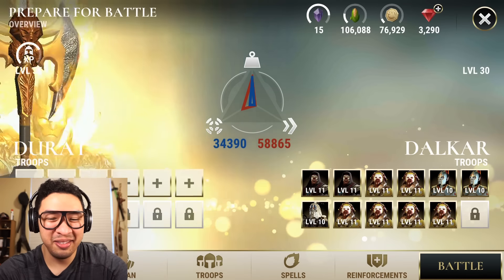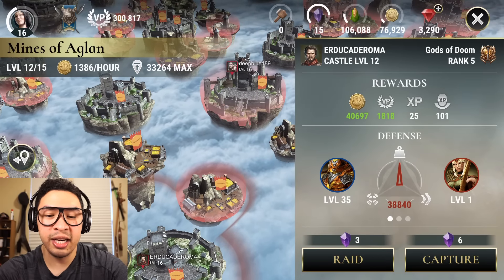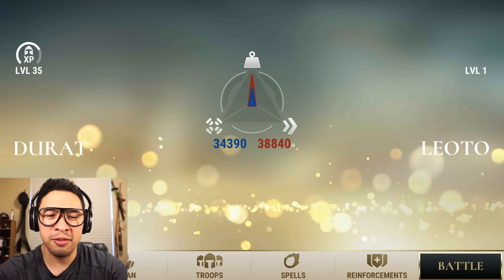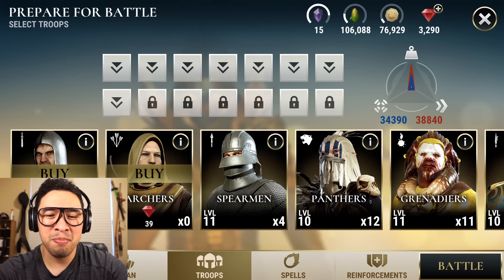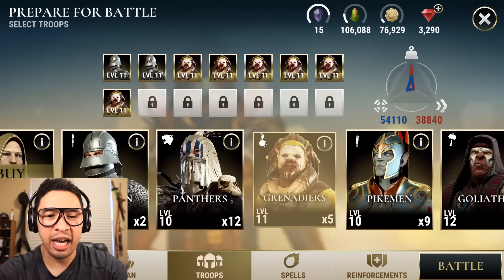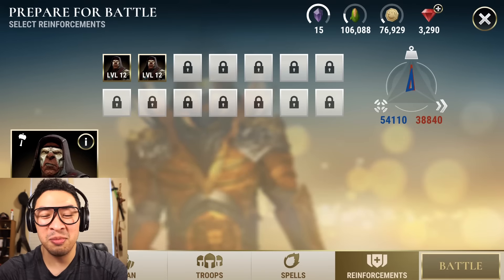Alright, this is perfect. We've got a low level Titan, a nice chunk of gold, and on their defense some Panthers, some Grenadiers, and a ton of Goliaths. That's fantastic — pretty much ideal. Panthers are pretty much their weakness. You could argue Militia as well, but Militia aren't fast enough to get through their fire. So let's see if I can do my classic cannon fodder method here: throw in two Spearmen, throw in a bunch of Grenadiers, and then my Titan will take up the slack. Got some level 12 Goliaths as reinforcements just in case my Titan should fall.